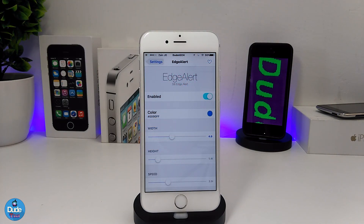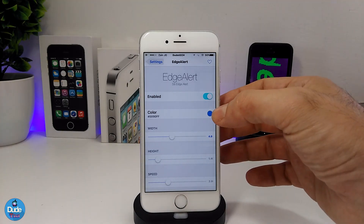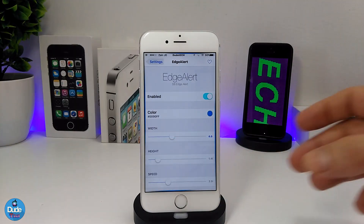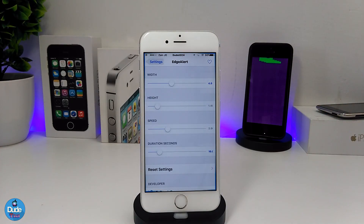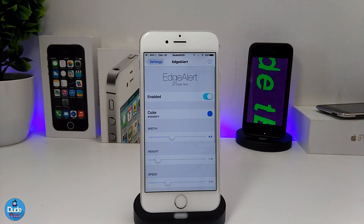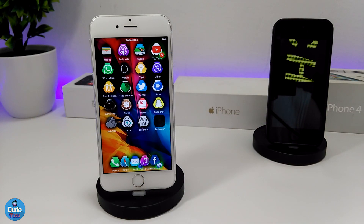Under the settings, the first thing is to enable the tweak. It gives you color options so you can set the color you want for your edge alert. The sliders also give you additional options to customize the alert style. It's really beautiful and nice — highly recommend you give it a try. That's EdgeAlert.